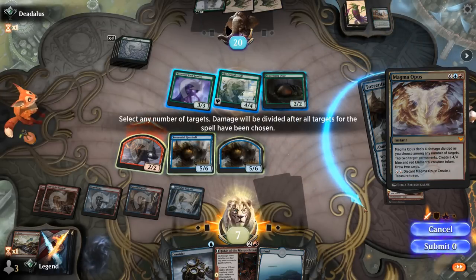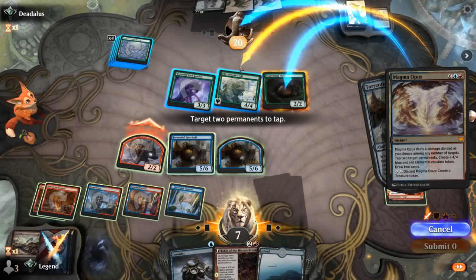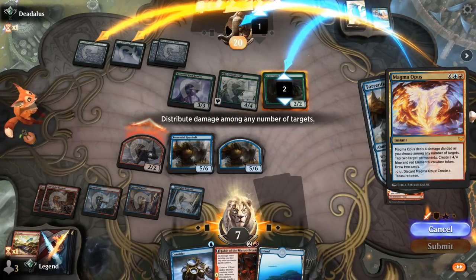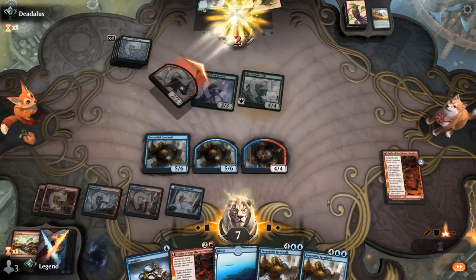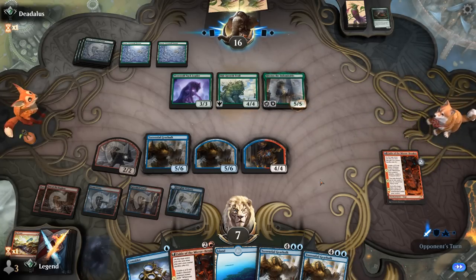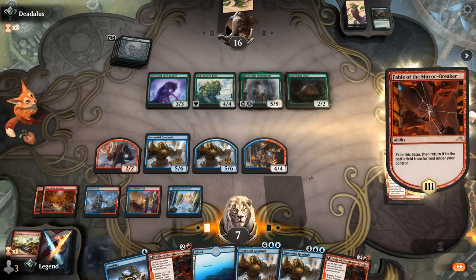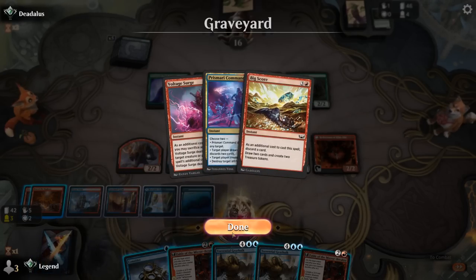We'll bounce Rona, copy Gearhulk, draw. Then Magma Opus — deal two to the Ooze and two to the opponent. Nothing to tap down. Two more Gearhulks in hand — that's pretty good. Rona shows up again. Opponent considers attacking but reconsiders and plays another Ooze. We can take that out while they're tapped out, and then Reflection plus Gearhulk is also quite devastating.